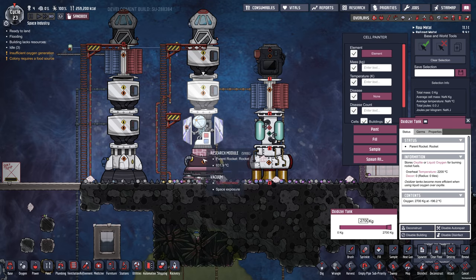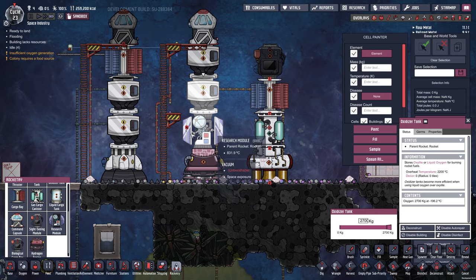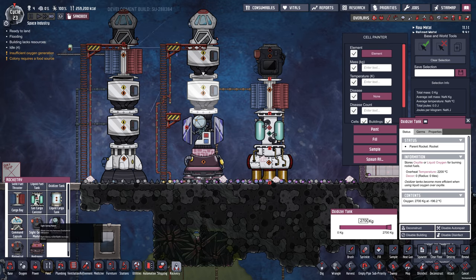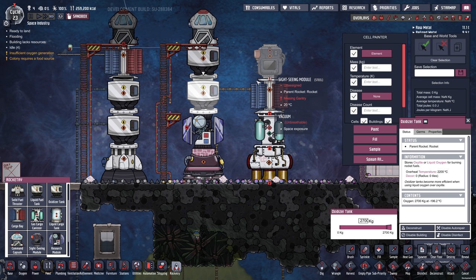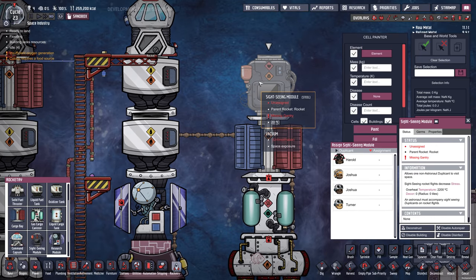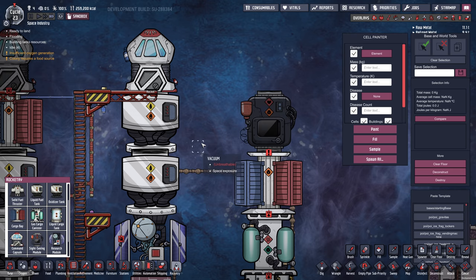The rocket is actually ready to go. We've got the research module so you're able to collect research in space now. And the sightseeing module — you can put a dupe inside here. You're going to need to build a gantry for them to get in, but you can assign passengers as well, which is pretty amazing.